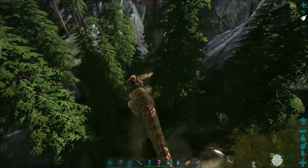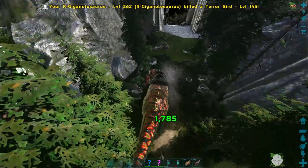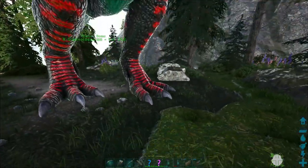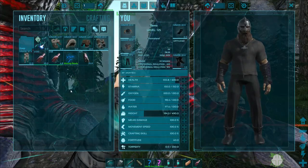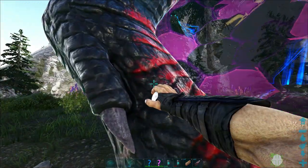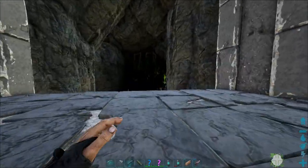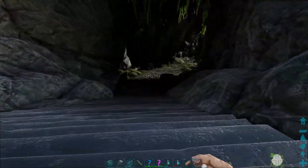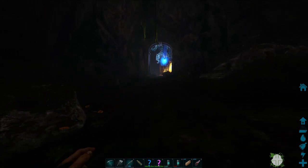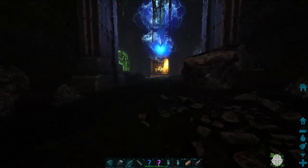We haven't done that many bosses yet, so it'll be interesting to check it out. We're also going to do the one for the overworld here, and the one over in Asgard as well. Let's throw this guy into a soul trap. I think we'll start with the cold biome one since that's the newest one, then jump over to Asgard and save the overworld one for last. I also got those Mega Moe eggs up top, so we can get those ready for the Ice Titan fight coming up.